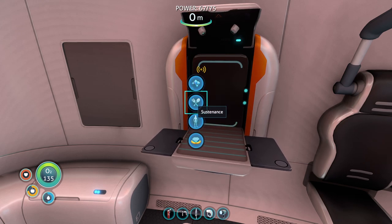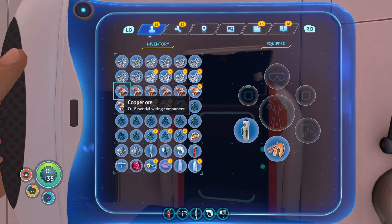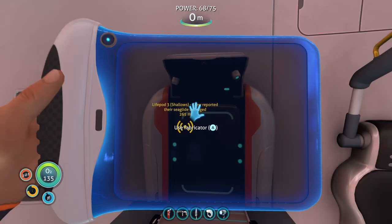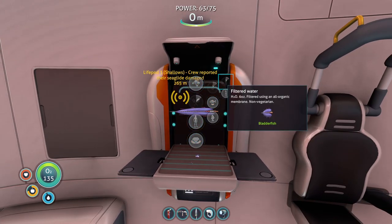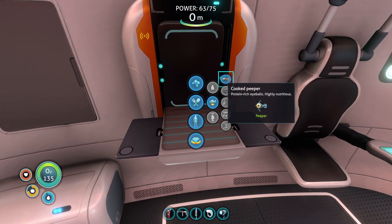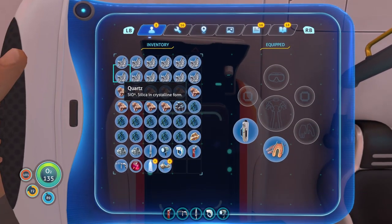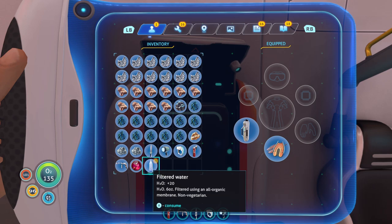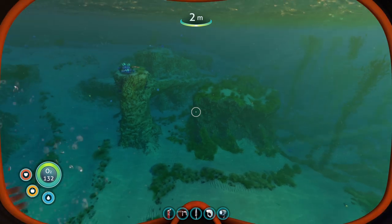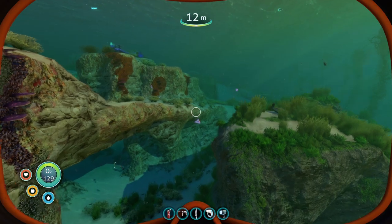Actually, I need to save one for an item that we're gonna build. I only have one extra, so we're gonna save that one. Let's drink the water. Let's cook the peeper. I accidentally turned them into water instead of turning them into an item. Our stats are cleaned up. Let me quickly see if there's one nearby — oh, there's one right there. Grab them real quick and turn them into an item.